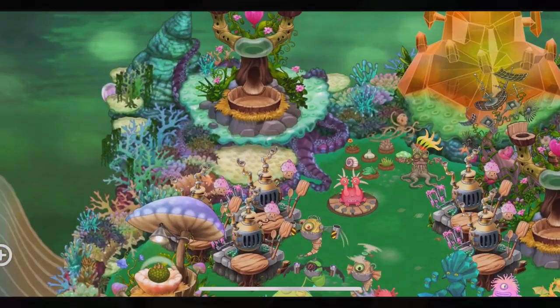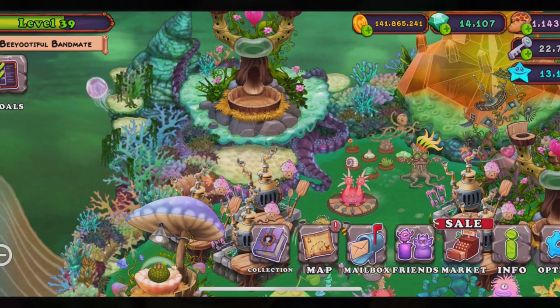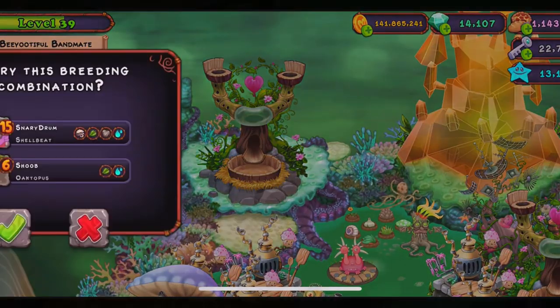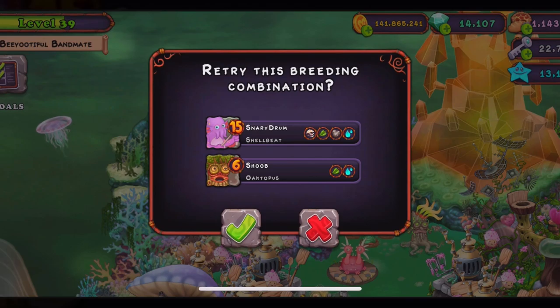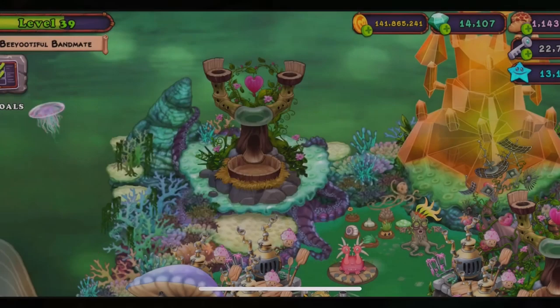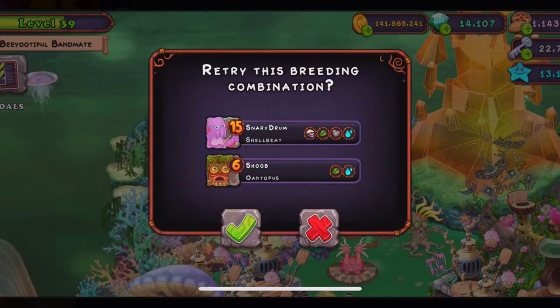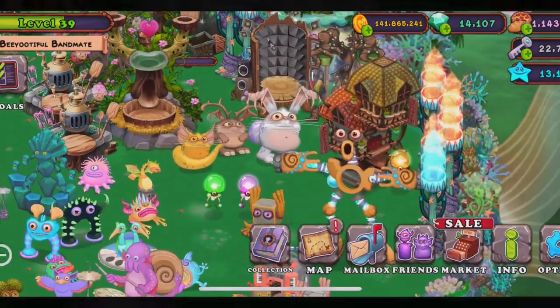That's how you breed it. If you didn't see the combination correctly, I'll go back — it's the Shell Beet and the Octopus. There it is — the Shell Beet, that's what you use. I'll leave it for now; I shouldn't do that again.